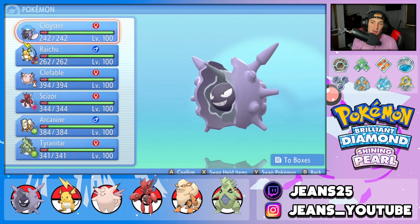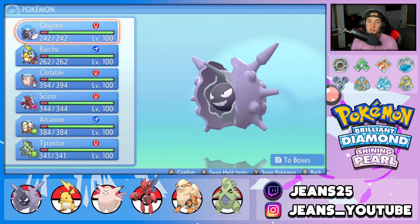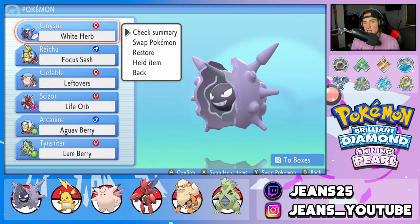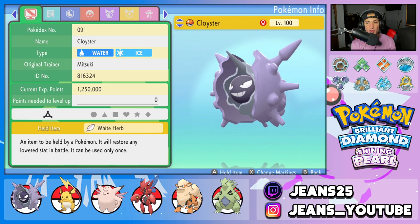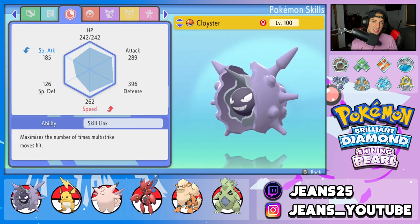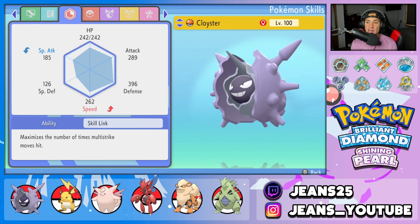We're using Cloyster today, and Cloyster is one of those Pokemon that if you can set them up correctly, you can just sweep battles and dominate. Let's get started with today's team preview. Starting off with Cloyster — it's a Water and Ice type Pokemon, and we gave it the White Herb as its item. Ability is Skill Link, which makes multi-hit moves hit the maximum number of times. So moves like Icicle Spear and Rock Blast will hit five times every single time.